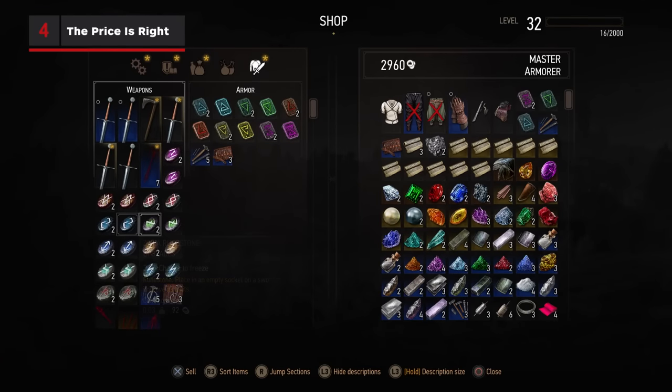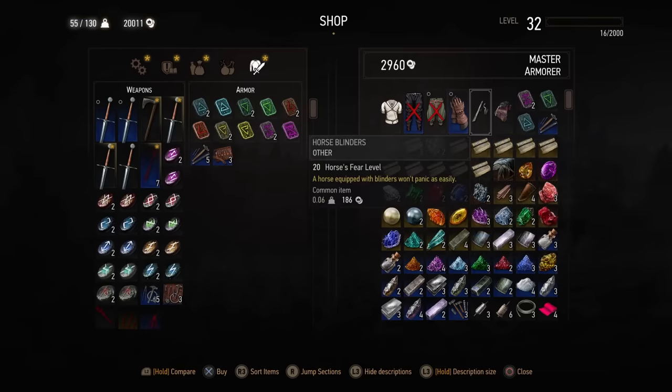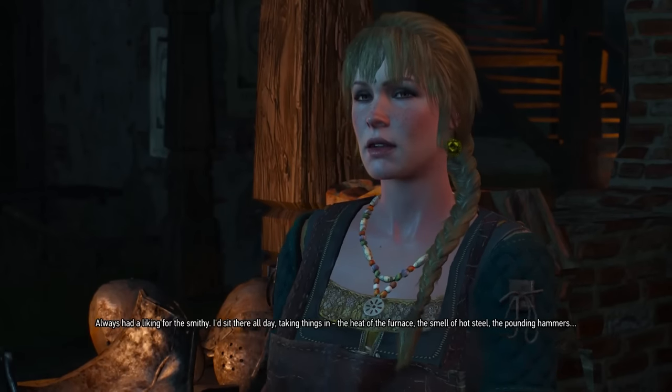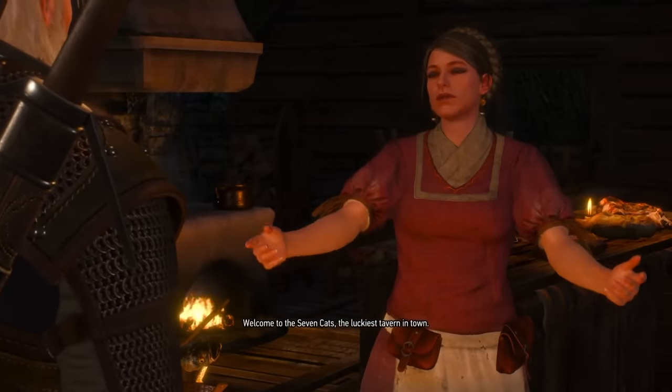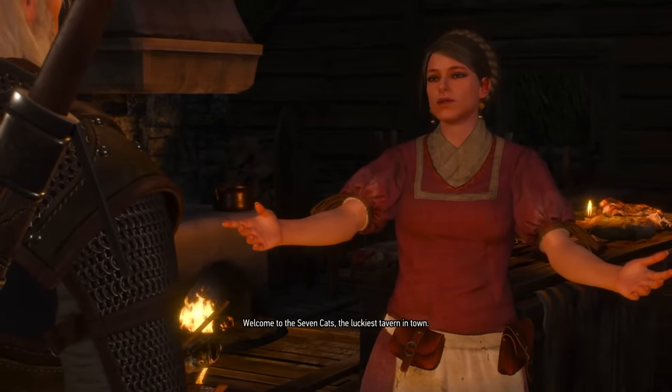If you're more a trader than a craftsman, be sure you're selling your goods to the right vendor. Certain merchants will pay more for items they can resell themselves — armors have better prices at armor and clothing shops, blacksmiths pay more for weapons, food has a higher value with innkeeps and taverns, and so on and so forth.